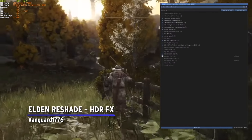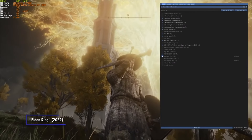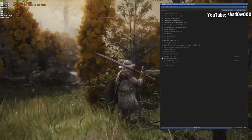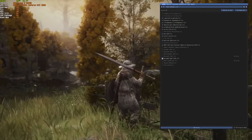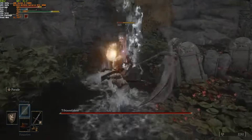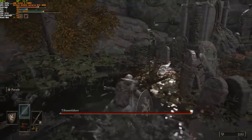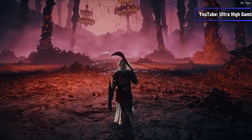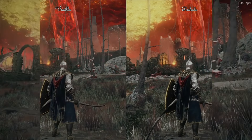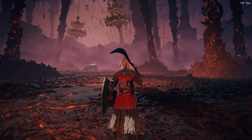Elden Reshade HDR FX by Vanguard 1776. A good reshade mod is a must for any modern game. Though Elden Ring is beautiful in its most vanilla form, this HDR reshade adds superior lighting, making it look absolutely phenomenal. The mod takes full advantage of the game's interesting lighting and really pushes the limits of what the software can do. Many people will recognize Vanguard 1776 for putting together immensely popular HDR FX mods for pretty much every major PC release, including Resident Evil Village and Cyberpunk 2077 — so you know it's going to be good.